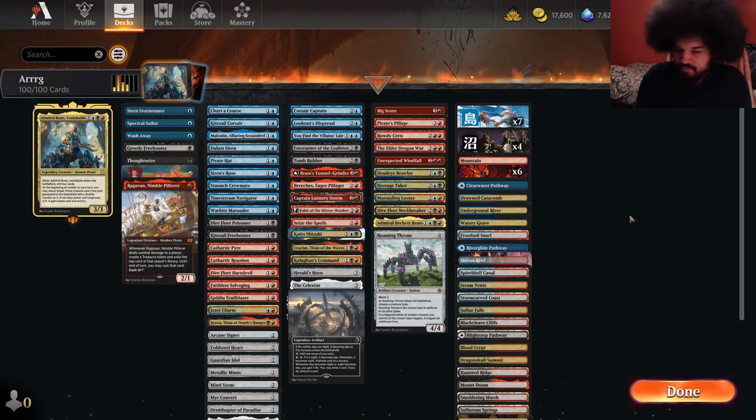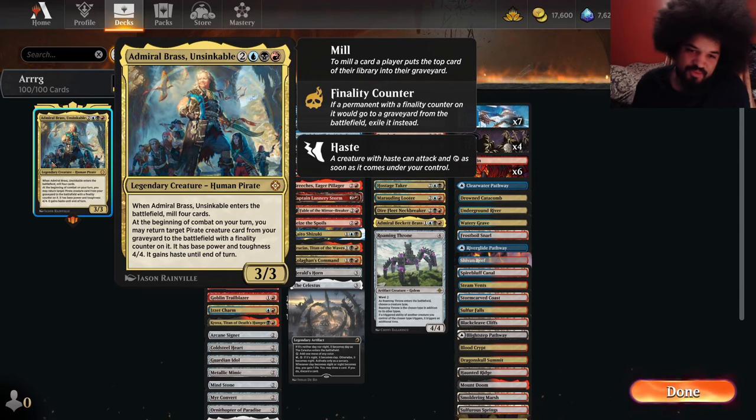Alright, we're here with Admiral Brass, Unsinkable. This is pretty cool. Apparently it's a very annoying commander. I haven't really seen it that much, but I can kind of see how this is pretty devastating to play against. There's not a lot of graveyard hate looming around. When it enters, you mill 4, and you can reanimate pirates every turn, and they have haste, and they're 4/4s.